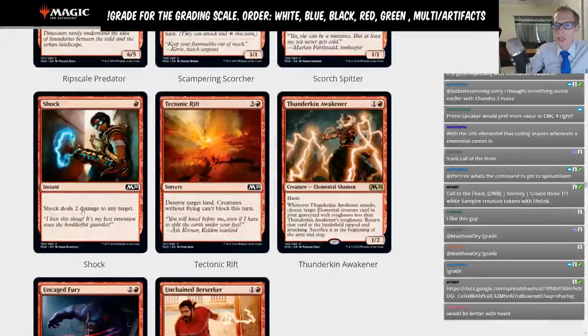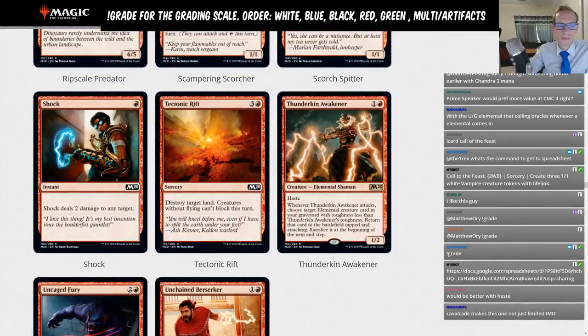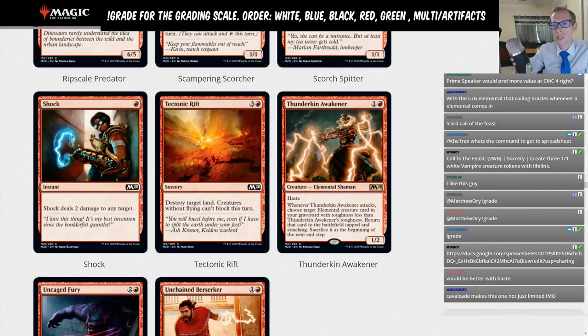Shock is awesome — a role player that sees play among multiple decks, just like Paradise Druid. It's a good, versatile card for a lot of red decks. Shock gets a B.